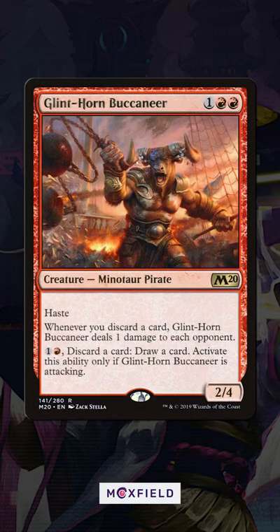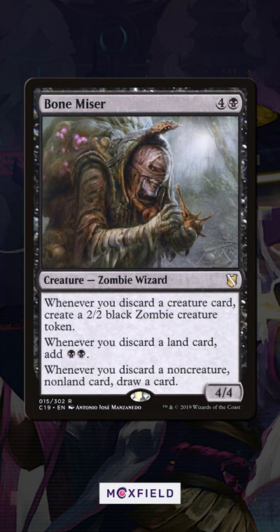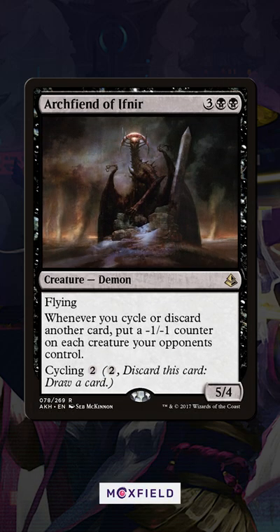Cards like Glint Horn Buccaneer are a perfect example of this, dealing damage to each opponent for each card you discard. Or how about Bone Miser, drawing you more cards, making you zombies, and even making you mana to cast those new cards whenever you discard your grip. One of my favorites, Archfiend of Ifnir, turns One with Nothing into a board wipe, shrinking all of your opponent's creatures.